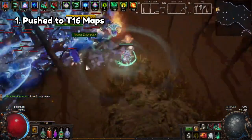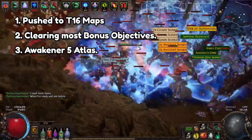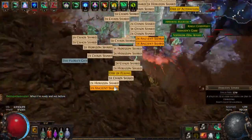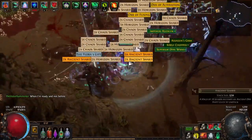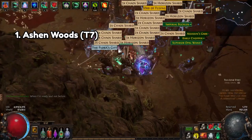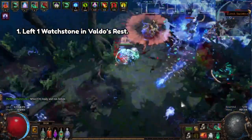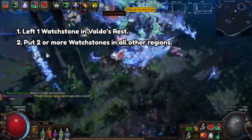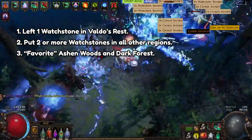After pushing my atlas to tier 16 maps, clearing a good majority of the bonus objectives, and acquiring enough watchstones to reach Awakener level 5, I decided to deploy the age-old tactic of perma-map sustaining. The maps I wanted to sustain in order to infinitely farm Valdos Rest were tier 7 Ashen Woods and Dark Forest. After removing all but one watchstone from Valdos Rest and filling all other regions with two or more watchstones, I favorited these two maps in Valdos Rest and got straight to farming harbingers.